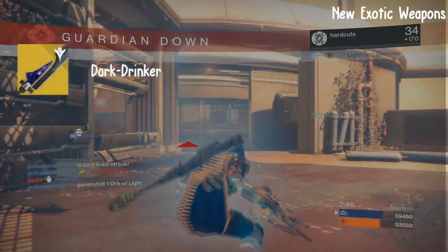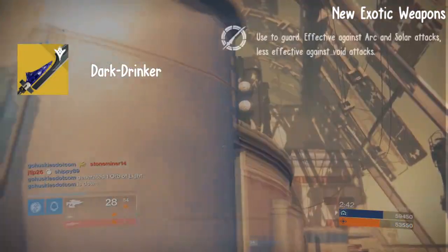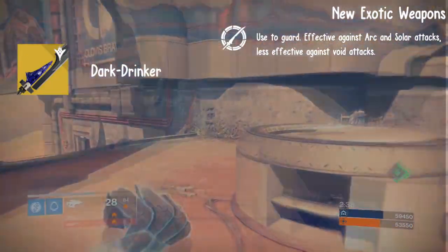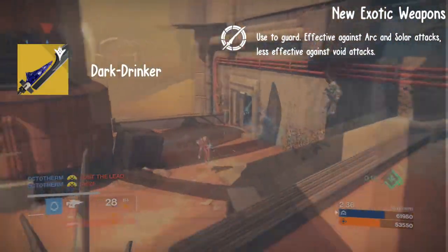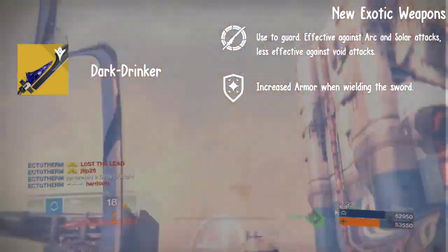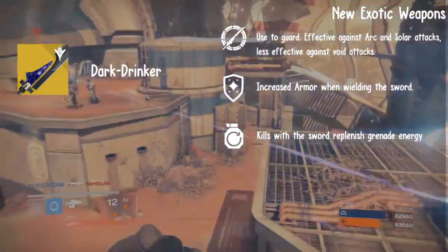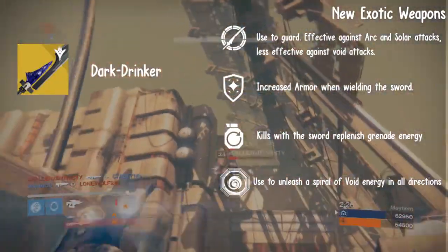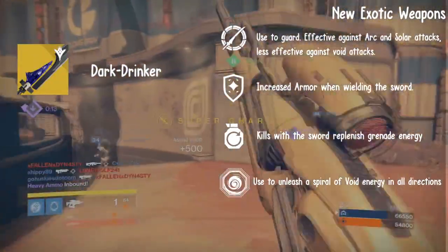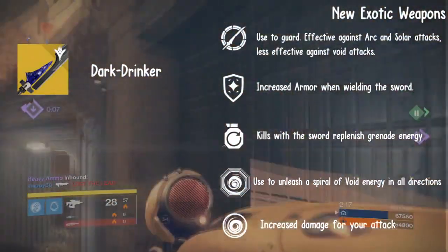Next, we have the Dark Drinker, a void sword. It has Void Forge Guard: effective against arc and solar attacks, and less effective against void attacks. Then Tempered Light: increased armor when wielding the sword. Die by the Sword: kills with the sword replenish grenade energy. Supermassive Vortex: unleash a spiral of void energy in all directions. And Warrior of Light: increased damage for your attack.